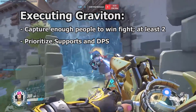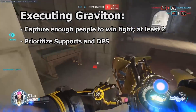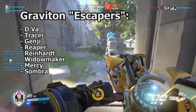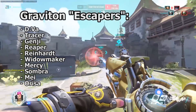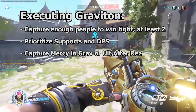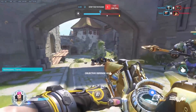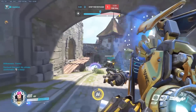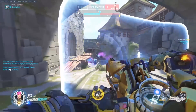Prioritize key, squishy members of the enemy team like supports and DPS. Keep in mind that some heroes can escape Graviton Surge, so don't count on them staying inside if you ult them. D.Va, Tracer, Genji, Reaper, Reinhardt, Widowmaker, Mercy, Sombra, Mei, and Orisa all have ways of escaping or surviving surge. If you're looking to get at least two heroes, don't count any of these in your total. As a special note, when you know Mercy has res, you should always try to trap her in your surge. This can be difficult though, because if someone is outside the surge she can fly to them. You have to try and get all six of their team in the surge. Mercy can also fly to the body of a dead teammate and there is literally nothing you can do about that. When dealing with Mercy, you'll either have to find a way to kill her in the surge to prevent res, or use surge right after she uses res.